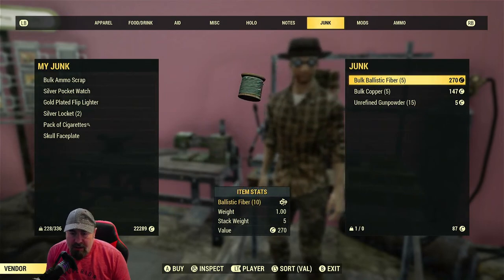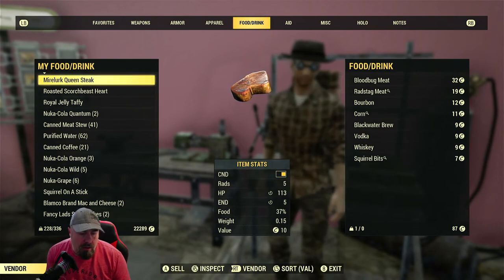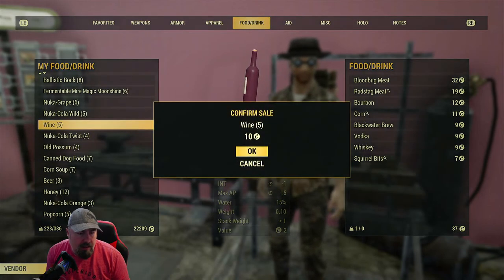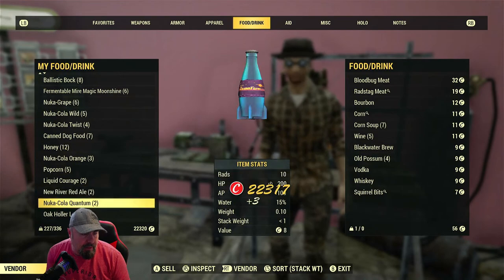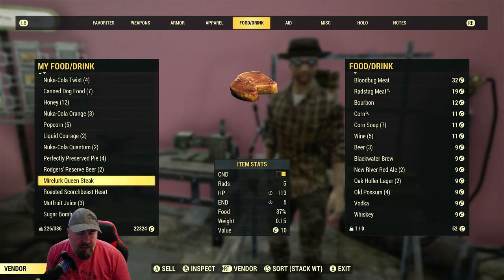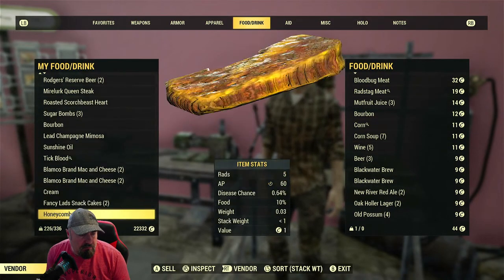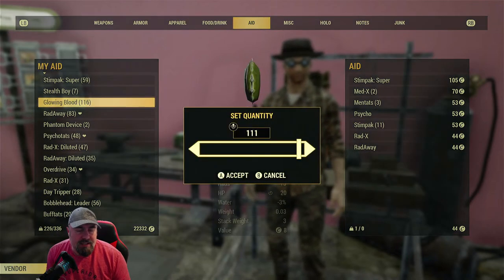When you sell to a vendor you'll see my cap limit was set at zero before, now it's gone up. Going to stuff I don't want - I don't want wine, that's heavy, or corn soup or beer. Getting rid of all the stuff I don't need. Queen steak - that's alright. Glowing blood - 116, I'll sell them later.